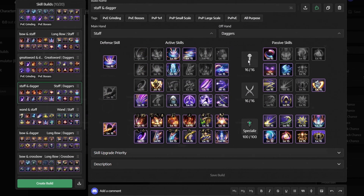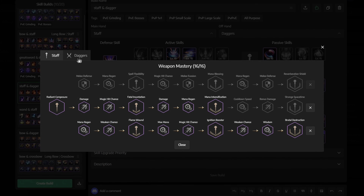For Weapon Mastery, for the Staff, get the middle first, then the entire bottom row. For the Dagger, pretty much the same thing — get the middle first and then the whole bottom row.